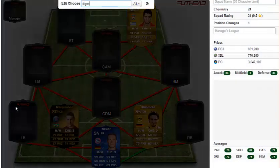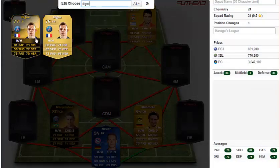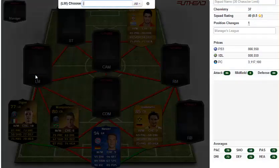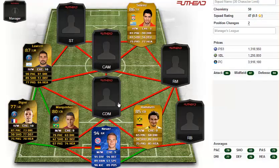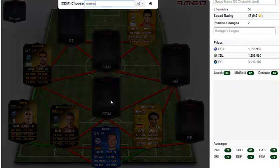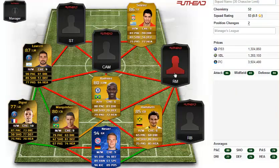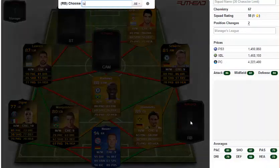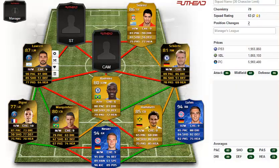I have Team of the Season Neuer in goal — probably the best goalie in the entire game. At left back I have Inform Dinier; you could use Inform Alex but I like Dinier for the pace. On the left we have Inform Lavetsi, down here we have Ramirez, here we have Inform Scherler, and on the right back spot we have Team of the Season Lam — a nice card.